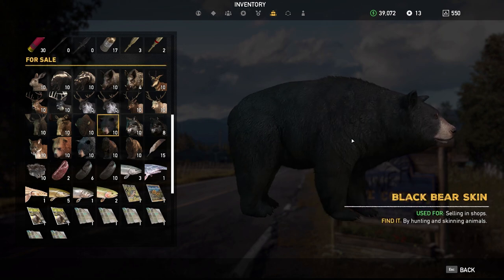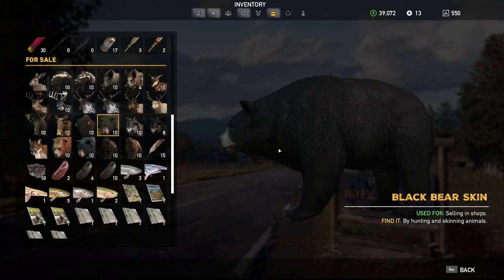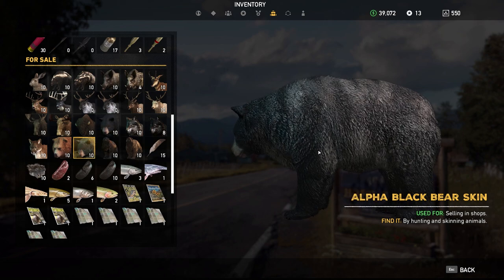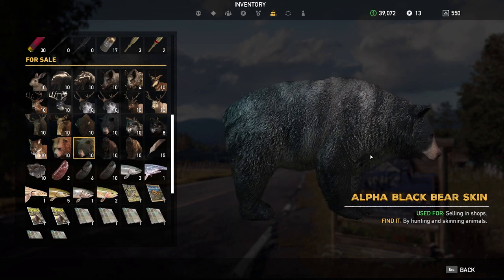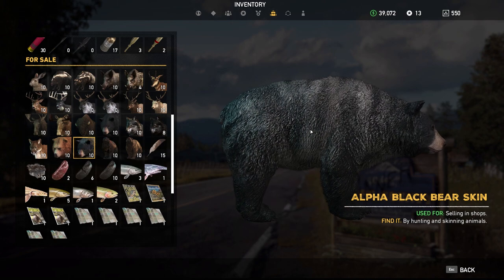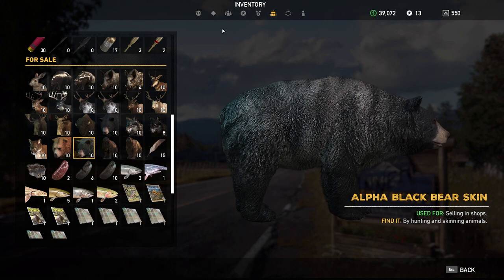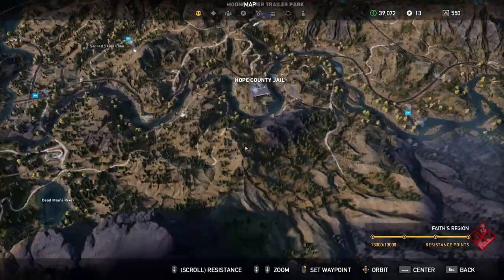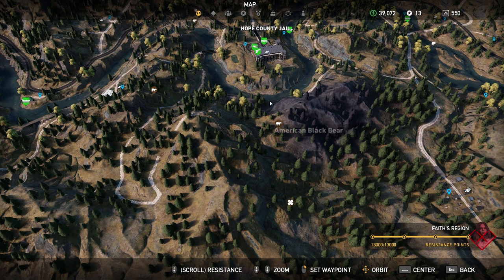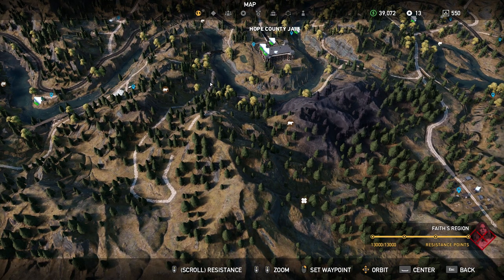Along with the bison, usually in that area is Black Bear. The alpha version looks like he's about 300 years old. They're barely easy to distinguish between the two. Based on where they usually are in the trees, it's kind of hard to tell which one you're going up against. Their hunting location is Faith region, south on the other side of the river from the Hope County Jail — Old Mountain Ranger area. All bears, and wolves, mostly bears.